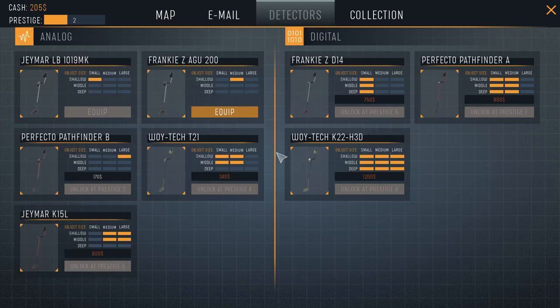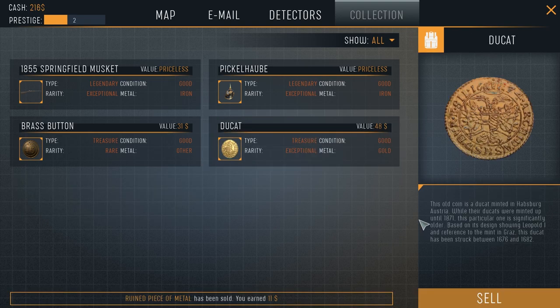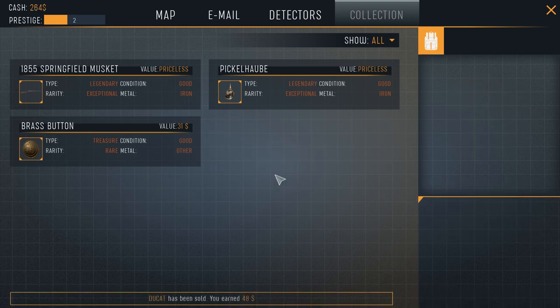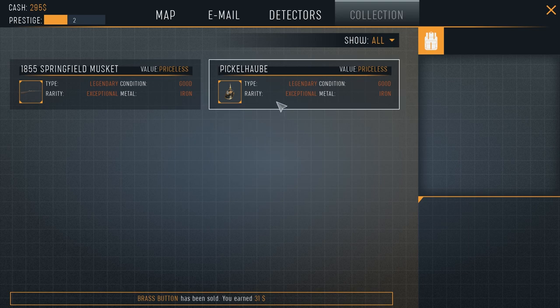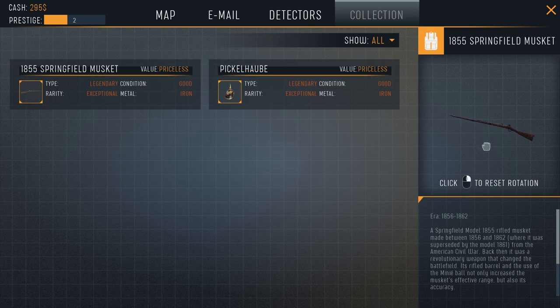We've also got detectors, and you can see there are many different types, each with a certain detection capability and depth. We also have a collection where I've got things like a ruined piece of metal — there's a ducat I don't really want, a brass button — and then things like a helmet and a rifle that are priceless, so we can't sell those.